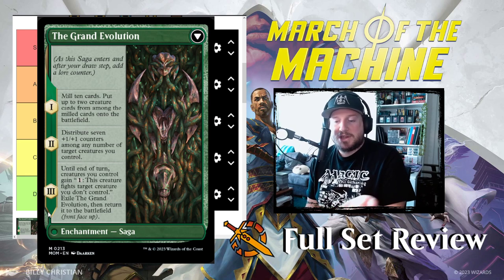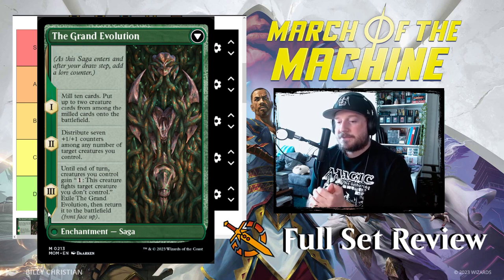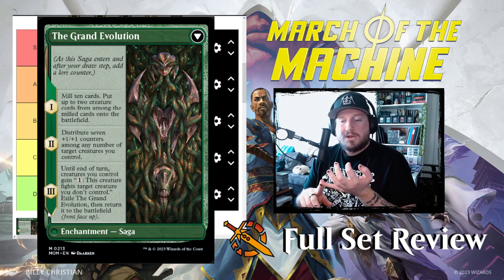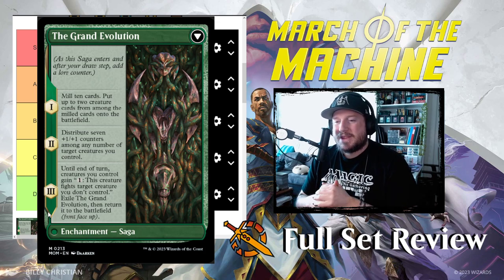Chapter three: until end of turn, creatures you control gain 'pay one: this creature fights target creature you don't control.' So everything can fight. I like that, but I don't love that it's a fight spell and not a bite spell — if it were bite it would be really powerful. You could also whiff if you have no creatures. Or worse, you play a powerful creature after distributing the seven counters and it's weaker than what it fights — you're just trading at that point, which is not great.